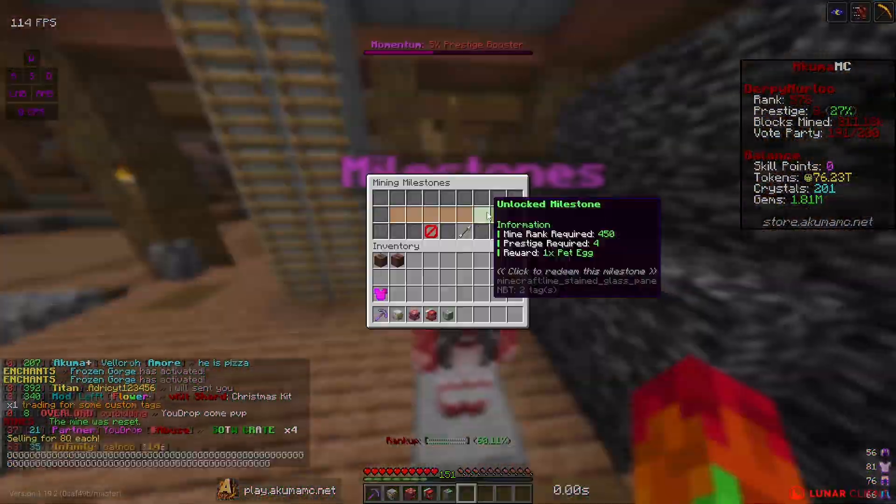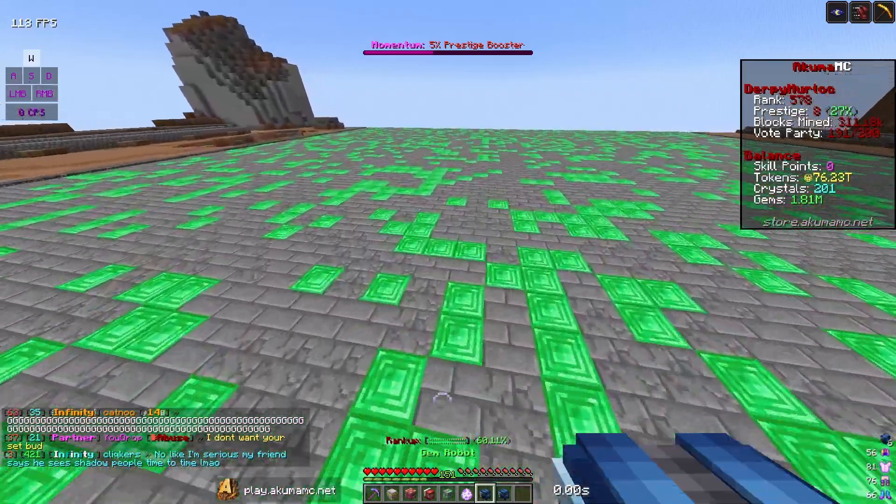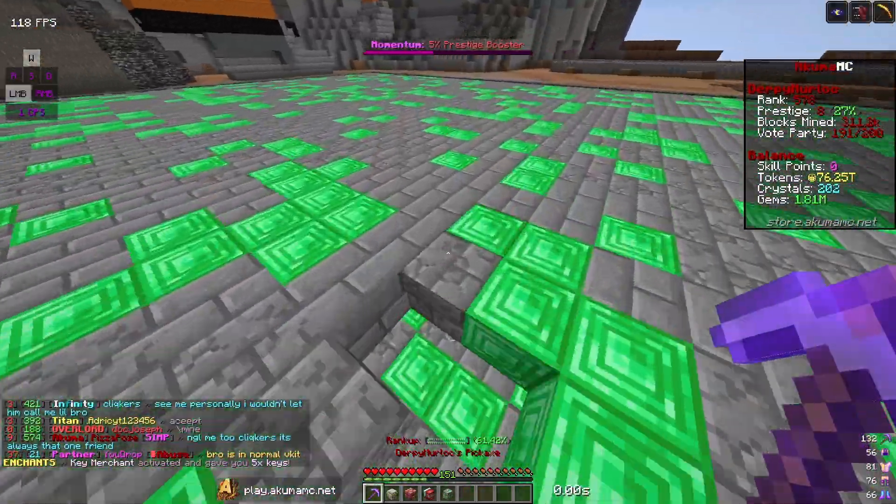Let me check if I have any rewards available. I do have a couple available — the next one's at 650. I got some robot generators and a pet egg, but didn't get anything good from the egg. I'll go redeem these robots real quick.